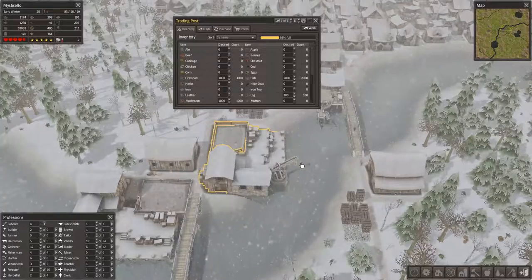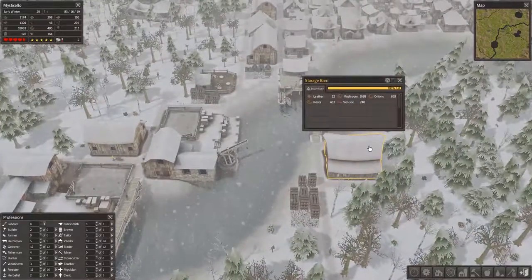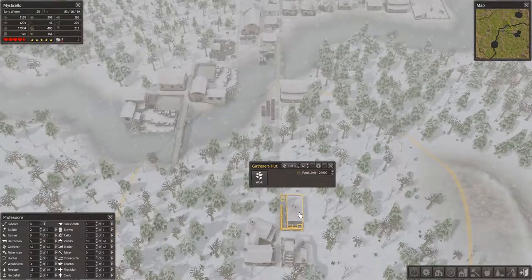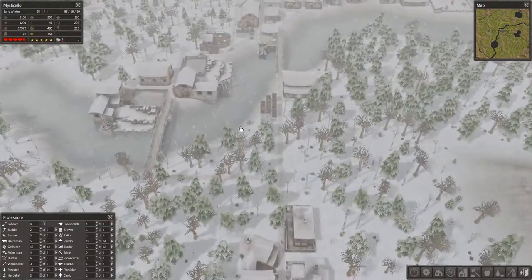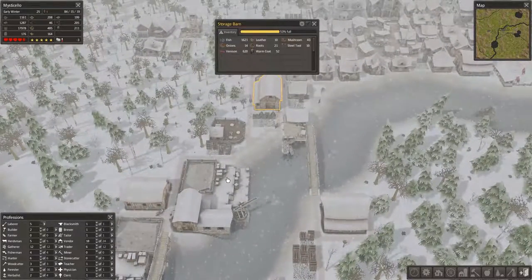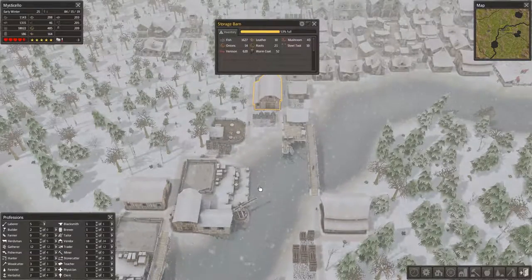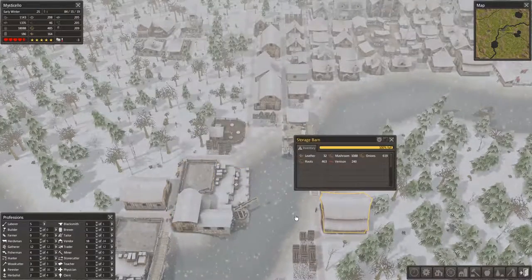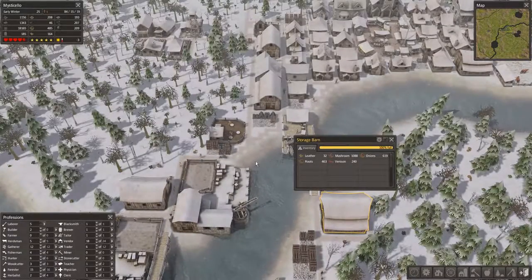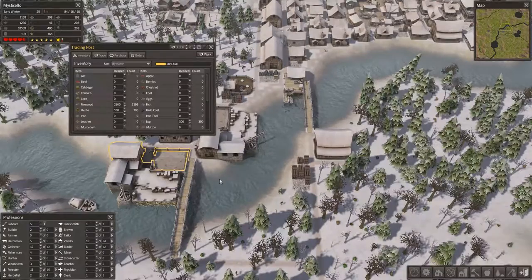The other thing you can do with your trading post, even if nobody is showing up to it, is get some stuff out of your storage barns. When your storage barns reach 100% like this, they're kind of useless as far as your producers are concerned. When you get more onions as a gatherer, you have to take them somewhere. If the storage barn is full, you've got to walk to the next nearest one — and then the next nearest one is almost full too — so you walk a farther distance, become less efficient, more likely to freeze, etc. By using the trading post, you can pull out excess mushrooms from your storage barn, boosting the efficiency of your gatherer. Just get things out of the way — they have a lot of space and you can put quite a bit without taking a big dent out of your trading post capacity.